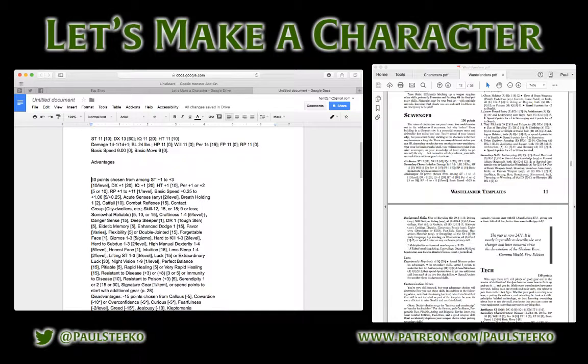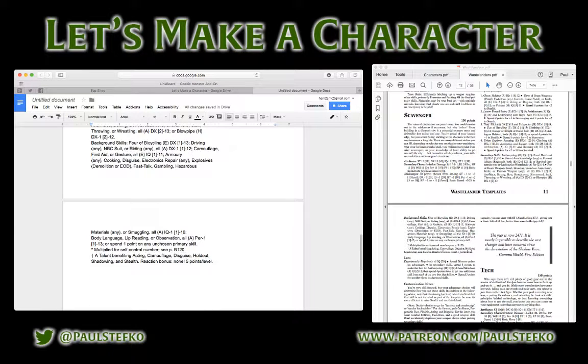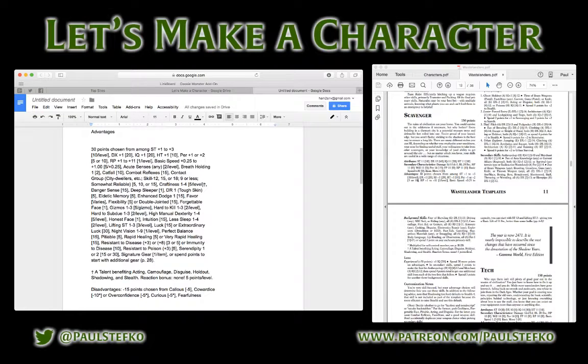I'm not going to be referencing that character sheet for specific traits. I'm just going to be making this character from the template based on what I think they should have in GURPS. Looking at advantages, one of the options is Craftiness, which is a talent — an advantage that gives a bonus to a group of related skills.